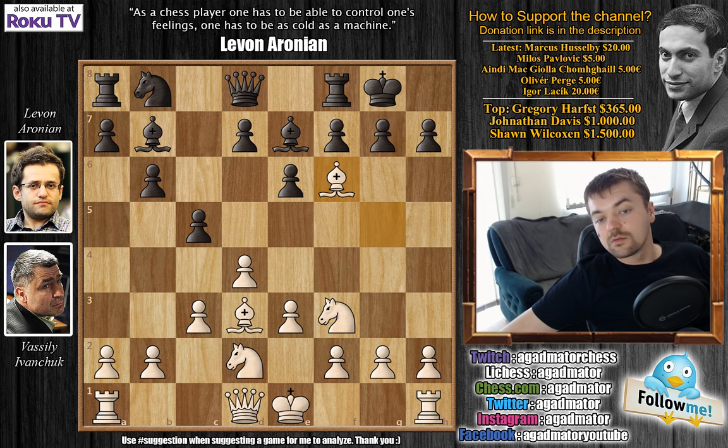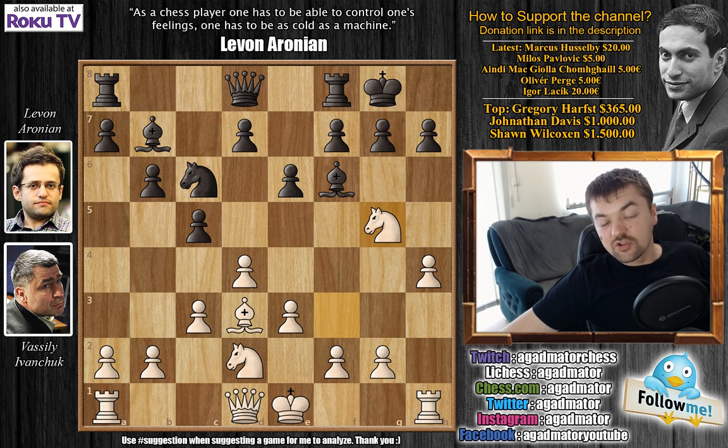This is one of the examples where Ivanchuk gives up his bishop pair early in the game. After bishop captures, white plays h4. So it's only move 9 and Ivanchuk has already given up his bishop pair and played h4. Then knight c6 and knight g5 — going all out. This is Vasily Ivanchuk going full barbarian mode.